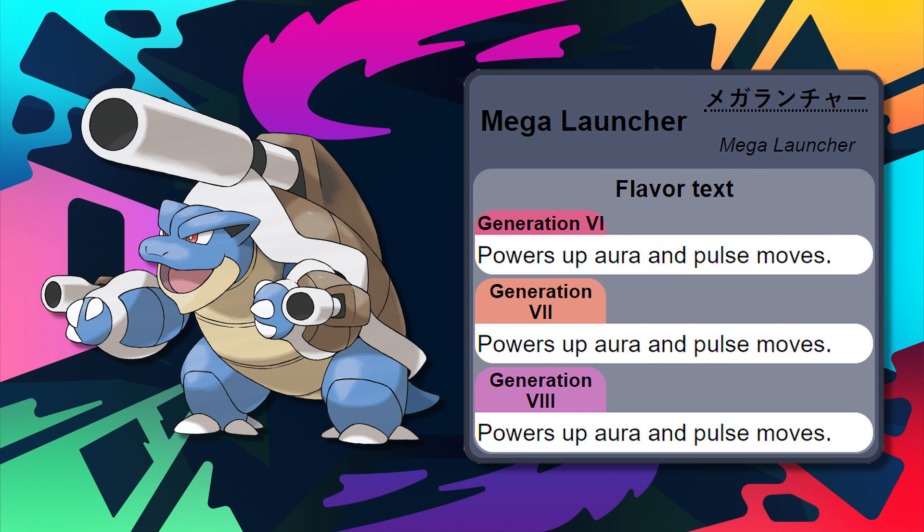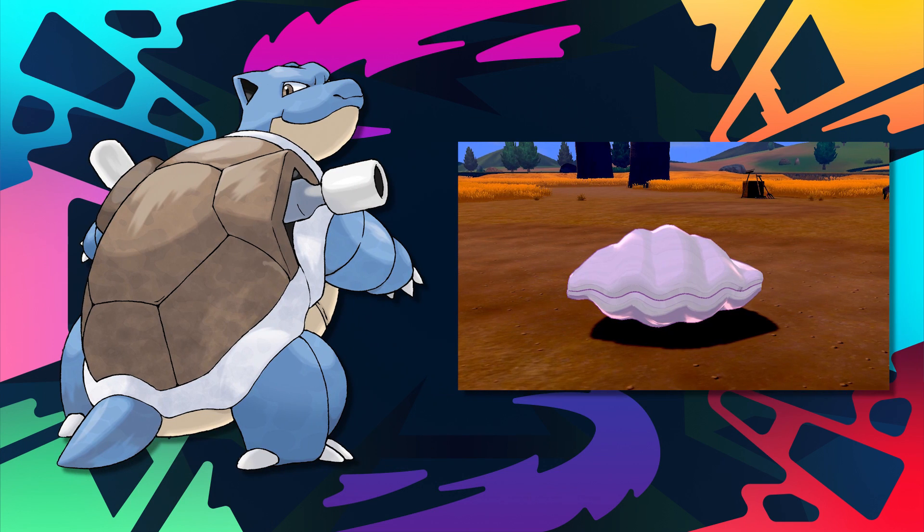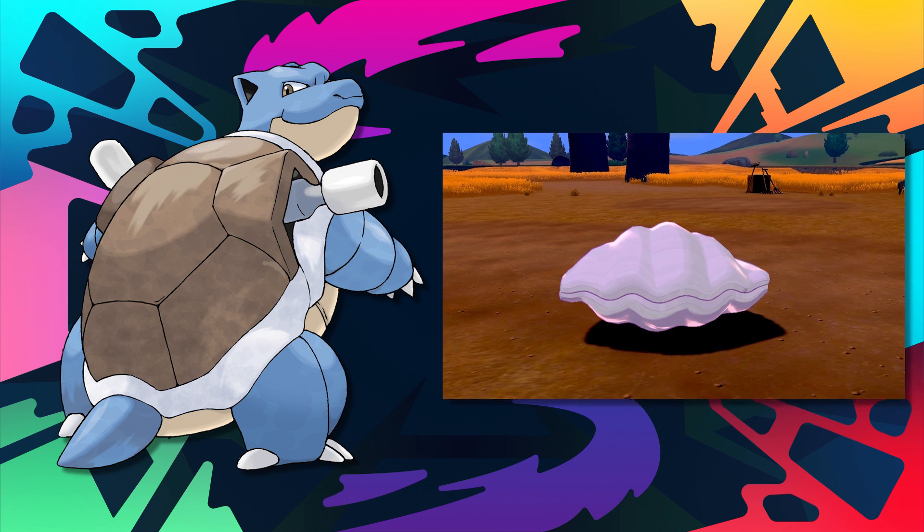Blastoise was really let down in those generations by not being used more often, so I felt it was my duty to shine a little light on it. However, things have started to turn around for Blastoise in Generation 8 because of one simple move: Shell Smash. Shell Smash is a move that lowers the user's defenses by one stage while upping their attack stat and speed by two stages. And as you can see, Blastoise's attack, special attack, and speed are nothing to write home about, while its defense stats are set to soar.